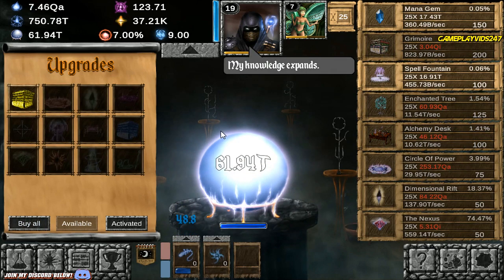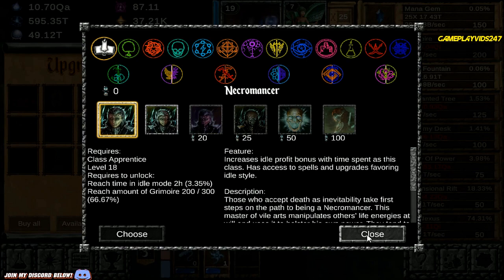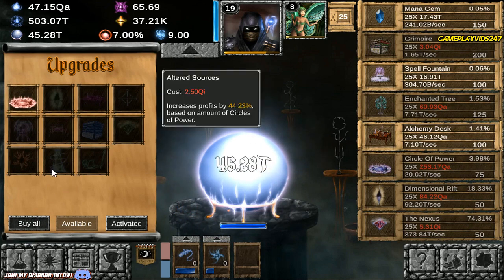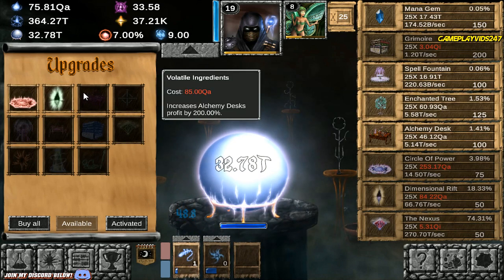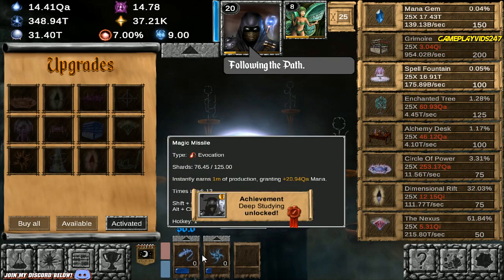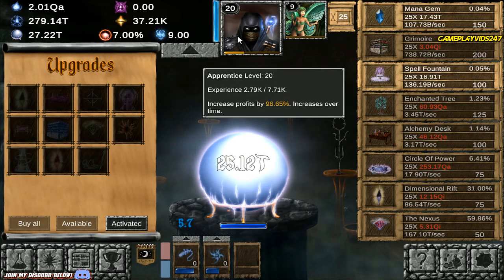Grimoire is now up to 200. Getting closer and closer to actually unlocking the Necromancer. 300 Grimoire needed though — just got to keep that in mind. Grimoire is not really pulling off any serious mana generation — that's the only downside right now. Deep Studying unlocked — got another achievement there. Level 20 Apprentice right now. Keep buying all the upgrades possible.